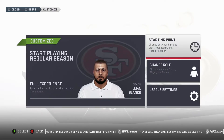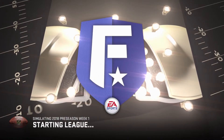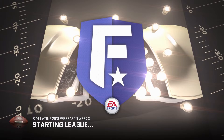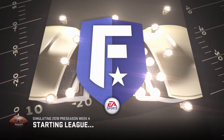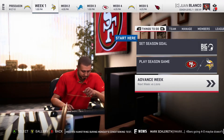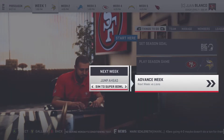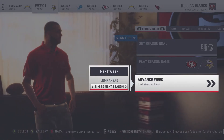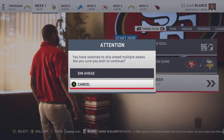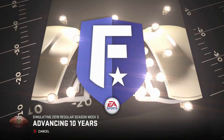And then start playing the regular season. It'll take a second — is this where it starts the game for you? Yeah, like it'll load it up. It's doing the pre-season now, and then instead of going to Next Week, you can go down to Advanced Week and click it and go to Sim 10 Years. And then you play Sim Ahead. It probably takes about 10 minutes or so for the achievements to pop.